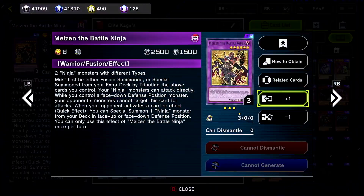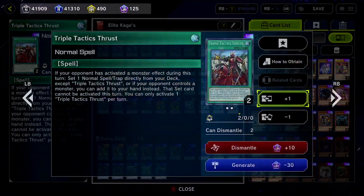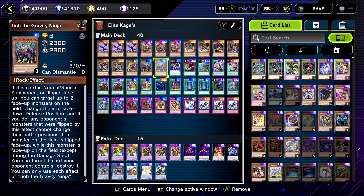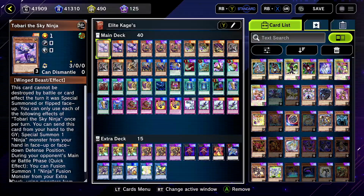Welcome to Master Dueling today. We got ninjas again — this is like my third video on ninjas. I love the ninjas, they're pretty cool, pretty fun. I added in some Triple Tactics, Triple Tactics Thrust. Hope everyone had a great holiday weekend. I don't know when this is coming out — maybe it was Halloween, maybe it was Thanksgiving — but I'm just going to quickly go over the deck list and then show some gameplay. Hope you guys enjoy.